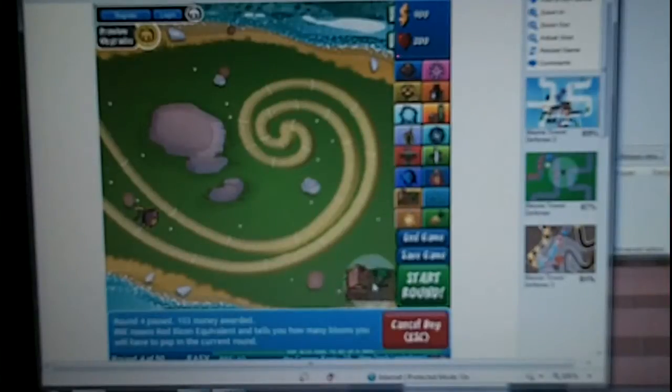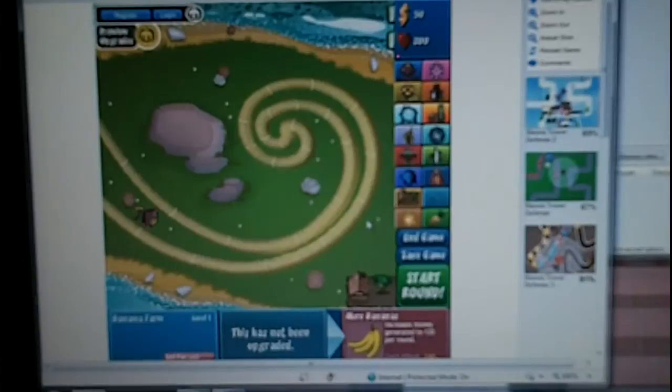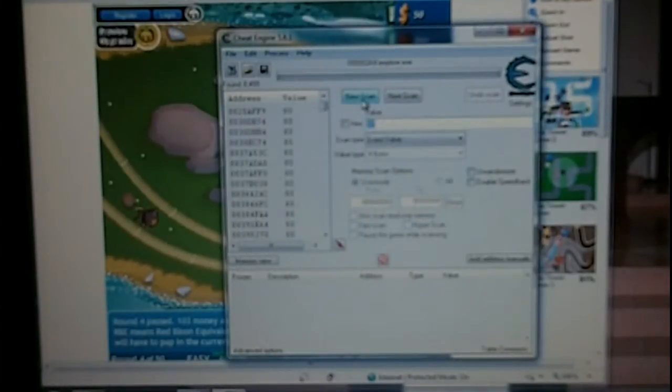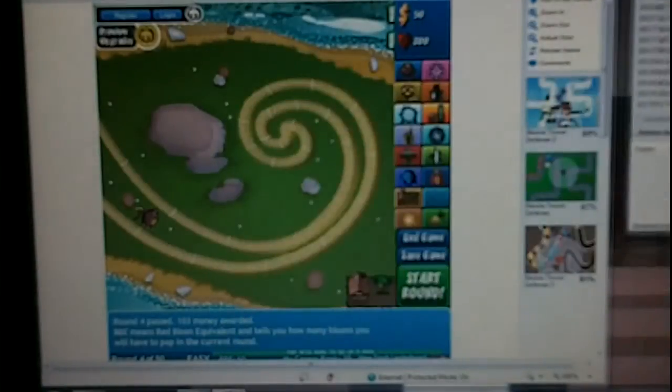Once we have enough, we've got to put the banana farm in a place you won't mind. I like putting it right here. Then you're going to open up G-Engine and type in 80 for the scan. Okay, right now we have a lot of addresses, so we're going to change that.